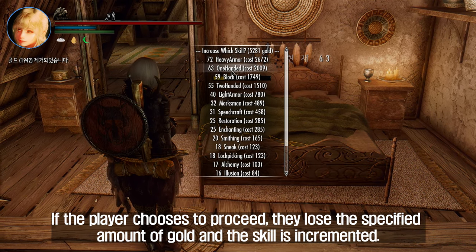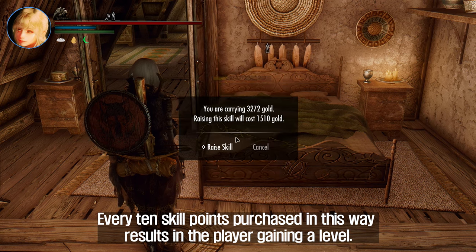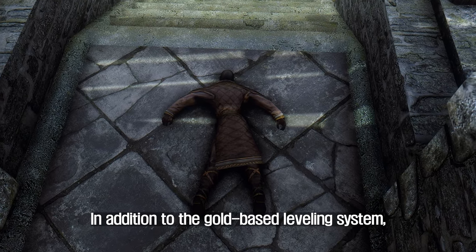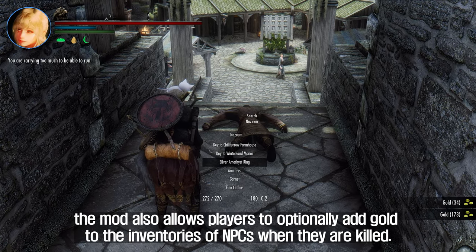If the player chooses to proceed, they lose the specified amount of gold and the skill is incremented. Every 10 skill points purchased in this way results in the player gaining a level. In addition to the gold-based leveling system, the mod also allows players to optionally add gold to the inventories of NPCs when they are killed.